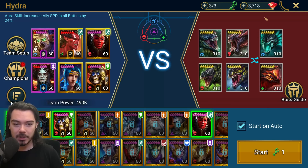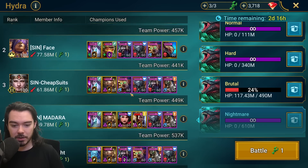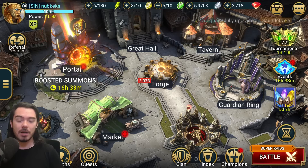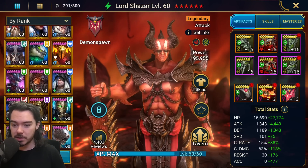Well since then, she has really cemented herself as being just the pinnacle, the top of the top when it comes to Hydra, and she features in a lot of Nightmare Hydra teams. A lot of Nightmare — in fact if we look at just my clan here, we can see there's Ugo after Ugo, she is in there all over the place in the top teams for the hardest content for Hydra.